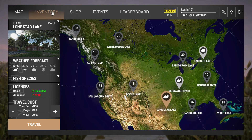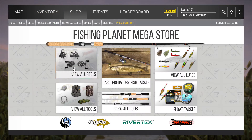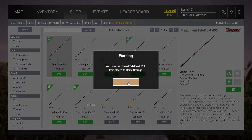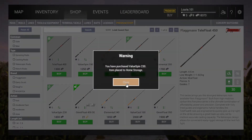You guys can see in my inventory I didn't buy anything yet - there's nothing. So we're going to go to shop. The first two things you have to buy are the rods. You're going to go for the tail float at 650 - you're going to buy that rod. And then you're going to go to the value spin at 230 - you're going to buy that for your jigs and stuff.